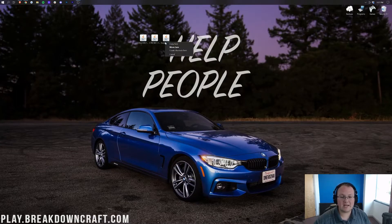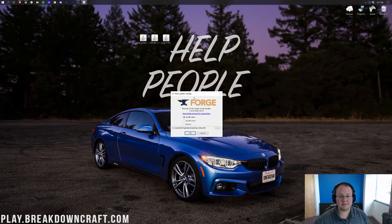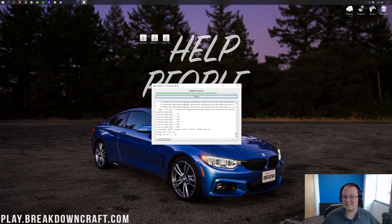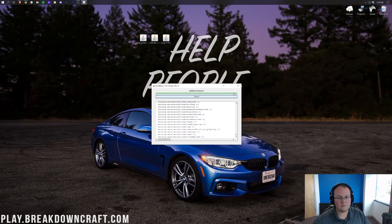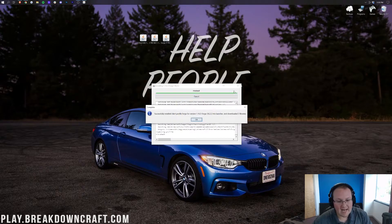Then go ahead and minimize the browser. Right-click on Forge, click Open With, click on Java, and click OK. This will open up the mods installer for Forge, where we're going to click Install Client and click OK. That's going to install 1.16.5 Forge. As you can see, Forge is now finishing up. It successfully installed Client Profile Forge version 1.16.5.